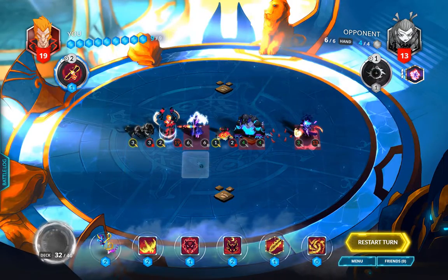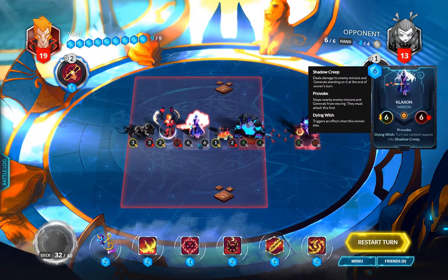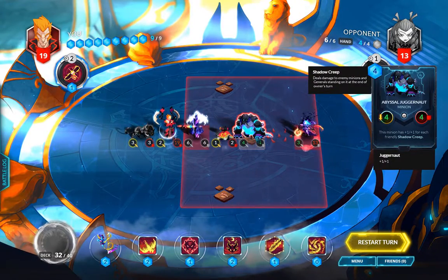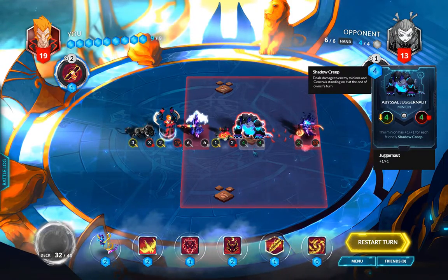Assuming we have to clear the board, Klaxon has to die second — not first. The reason is that if he dies first, six squares turn into shadow creep, and the Abyssal Juggernaut becomes a 10/10 that we would have no way to remove from the board as it stands.